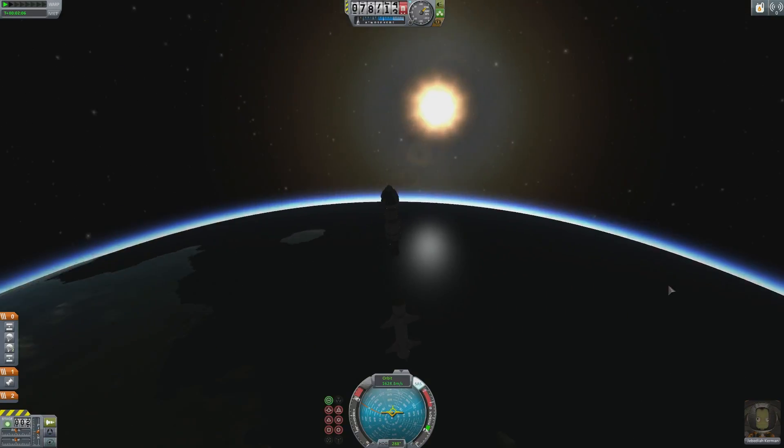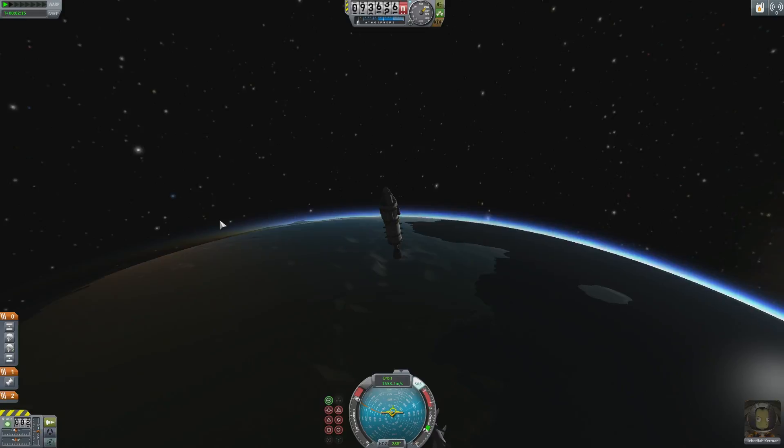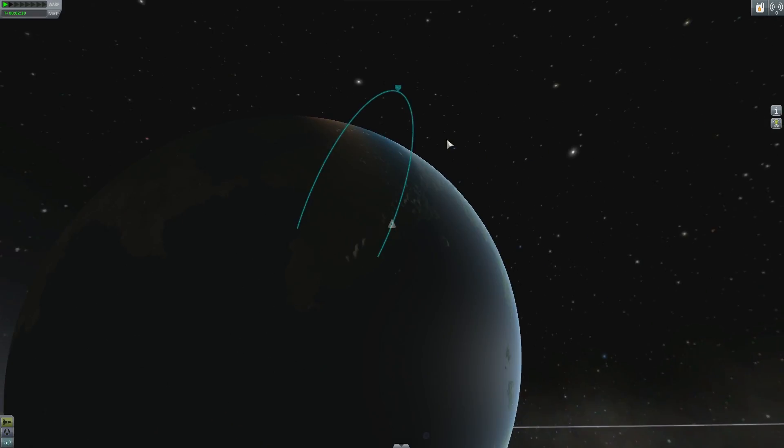Once your heavy rocket has run out of fuel, separate it, leaving only your liquid fuel source and engine. Press the M key to go to the map view and see your current trajectory. This one is a bit high as I didn't maintain about 40 degrees on the way into space.